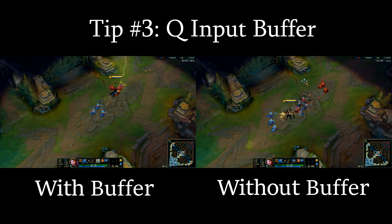Pressing Q before flashing will allow it to go off instantly when you are within range. A slow motion clip shows the difference between these two.